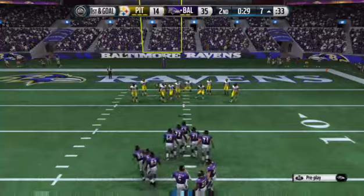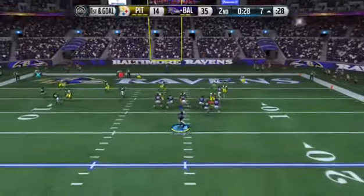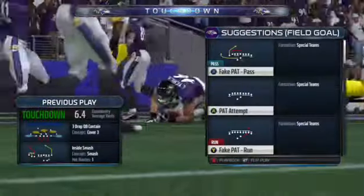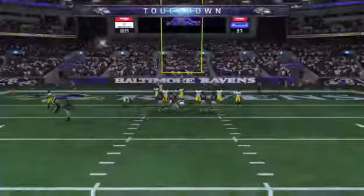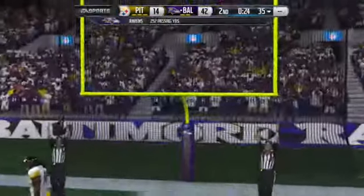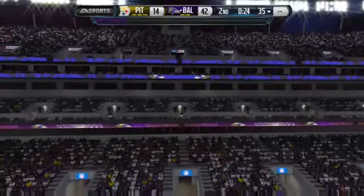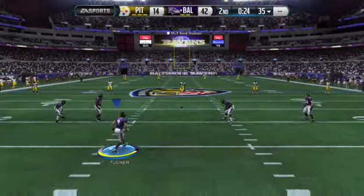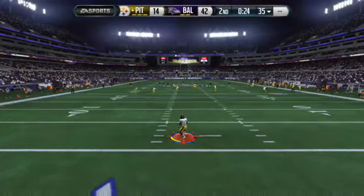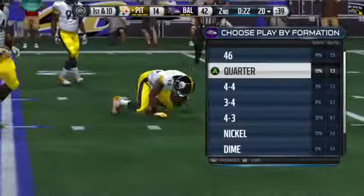The offense is set at the line for the first down after that completion. From the gun, Flacco — another touchdown to increase the lead! If you go to an NFL practice, they spend about 40% of their time practicing plays going in to score. That's why they made it look so easy here. Nice throw by the quarterback on first and goal. The Steelers set to return the kick. Fields the football at the three, and they crash into him, ending the return at the 20-yard line.